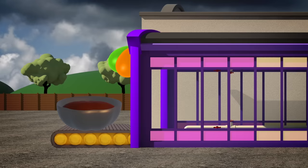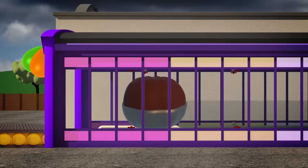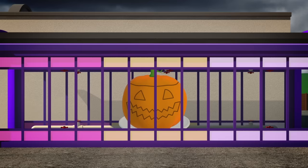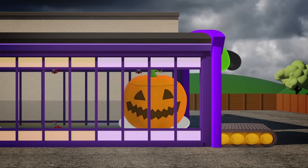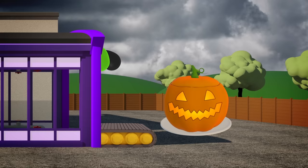First the cake is cooked! Look at it rise! Now our Halloween cake needs some orange icing, and a face cut into it! And finally the cake needs a giant candle inside to make the face light up! Look! Fantastic! It's a perfect pumpkin Halloween cake!